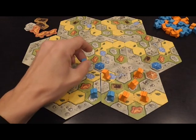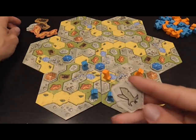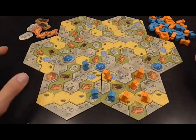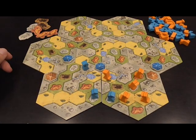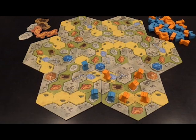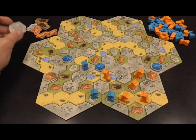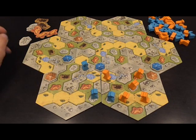Players keep alternating placing tokens — next to their original tribe marker or next to previously placed markers — unless they're using special tiles to break those rules. You continue until all tribe markers have been placed. At that point you check majority for each yellow area and score points based on that. It's a very simple game with a classic feel, but the unique powers and limited resources give it a modern feel.